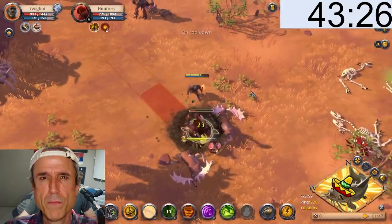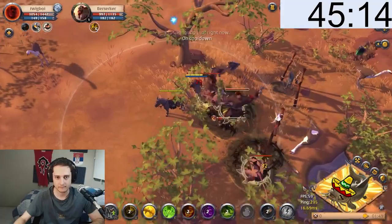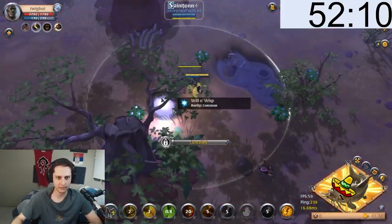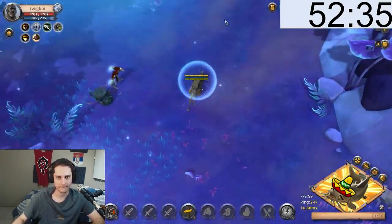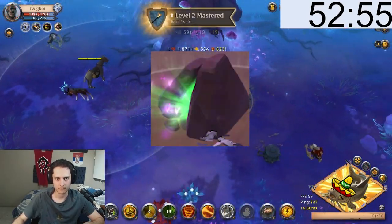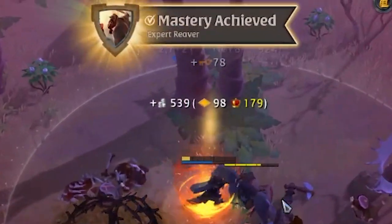Then we kill all the glowing CIA mobs we find for a bunch of experience. Nature staff is very efficient at this kind of farm so it didn't take long. I also tried a yellow zone mist — it was okay but the open world is better. I didn't find any enchanted solo dungeons, but if you find one with blue or even purple battleflies, make sure to clear it too.